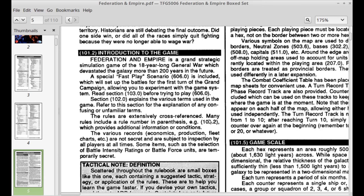Federation and Empire is a grand strategic simulation game of the 18-year-long General War, which devastated the galaxy more than 200 years in the future. A special fast-play scenario is included which sets up battles for the first turn of the grand campaign, letting you experiment with the game system. Section 102 explains the various terms used in the game — there are a lot of unfamiliar terms. The rules are extremely cross-referenced, with many rules including a rule number in parentheses for additional information. The various records — economics, production, fleet charts — are not secret and are subject to inspection by all players at all times.